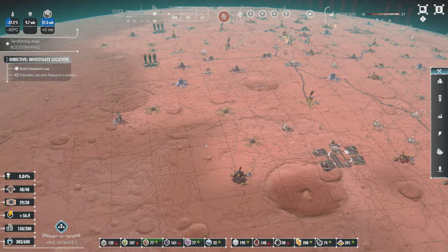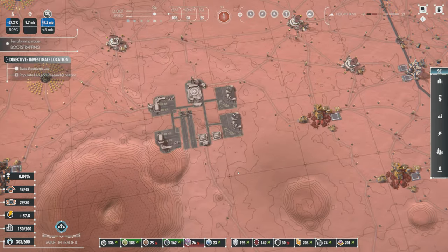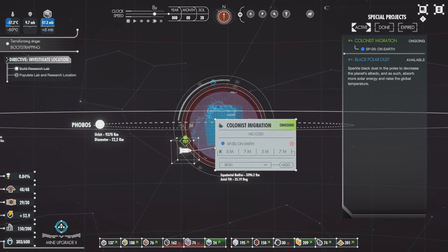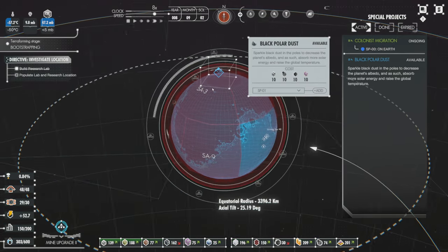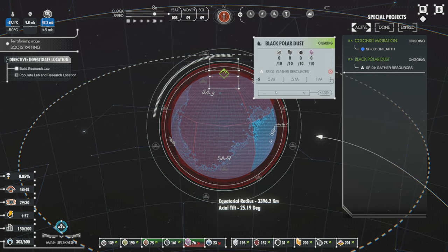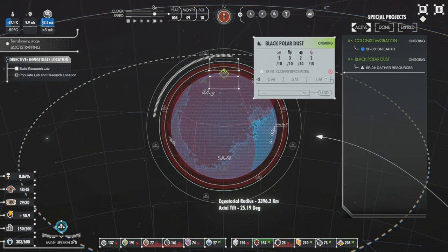I want to check in on my rocket pad. I now have the ability to run two missions at once. So let's zoom out — I want to click on black polar dust, and now I have SP01. But 00 is the one doing the colonist migration, so I'm going to add this as a task for 01. It's going to gather the required resources, then take a bit of time to prepare and launch, and then it executes.